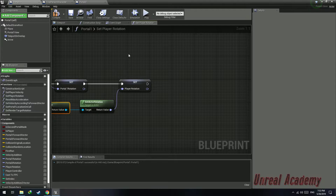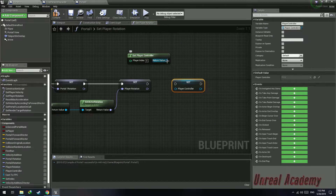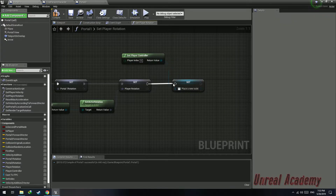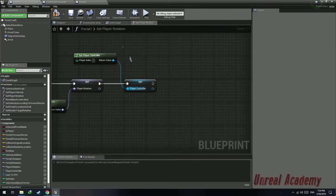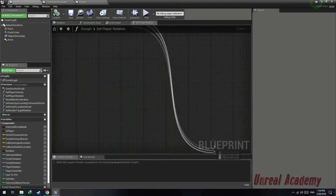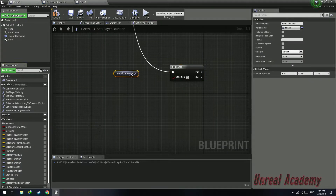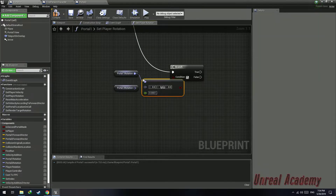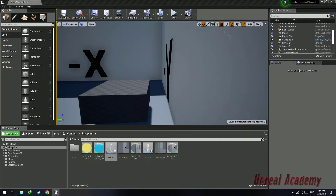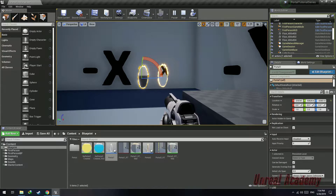We're also going to get the player's rotation and store it in the variable player rotation. Get player controller and from the player controller get actor rotation, then plug in the return value into the player rotation. Copy the get player controller node and make the player controller variable equal to the return value of get player controller. We do this so that we do not have to use this node everywhere in our code and can just use this variable to call the necessary functions. Then do a branch check: check if portal 1 rotation equals portal 2 rotation. If portal 1 rotation is equal to portal 2 rotation, that means they are on the same axis.